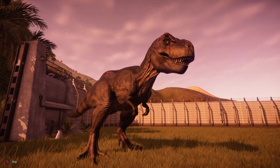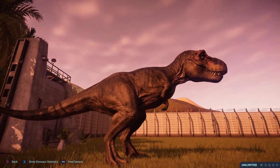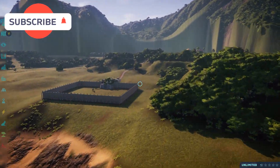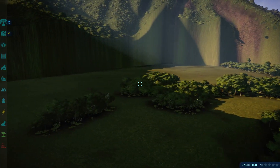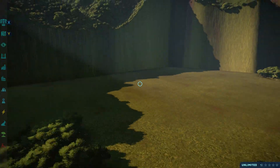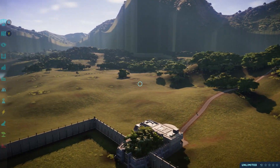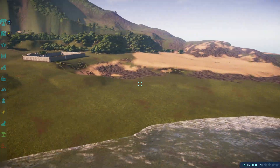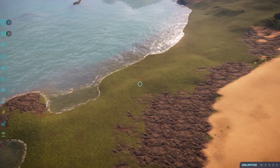So I saved the game, closed it, put in the mod, reloaded, and this is what I came back to: everything had been flattened — which, as you saw just a minute ago, was not the case when I left the game. My helipad was floating. Also, all of this right here that's green was sand — I had retextured it to be sand, and now it's all back to being grass again.